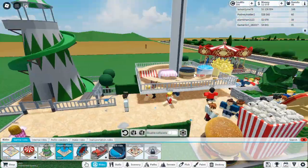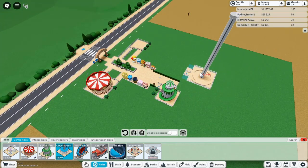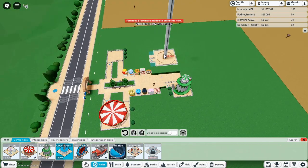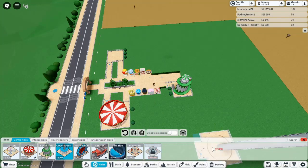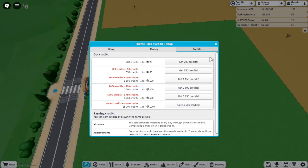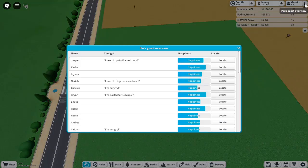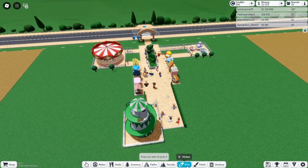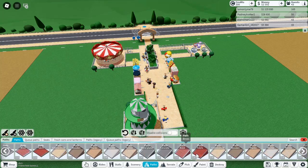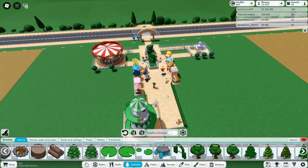Tip 5: Incorporate Shops and Food Stalls. Shops and food stalls are essential for creating a bustling, realistic park. Guests love having a variety of things to do beyond just riding coasters. By adding shops, food stalls, and rest areas, you make your park feel more complete and vibrant. These extra amenities also fill time gaps between rides and give guests a chance to relax. Don't forget, these shops are also a great way to generate more income for further park development.